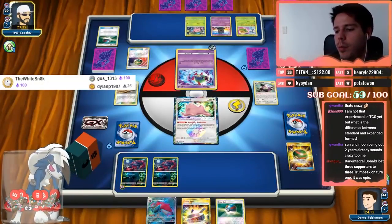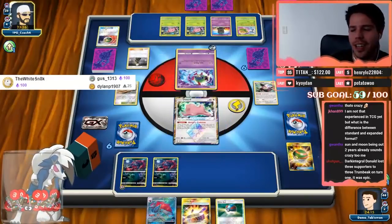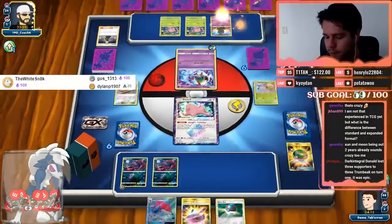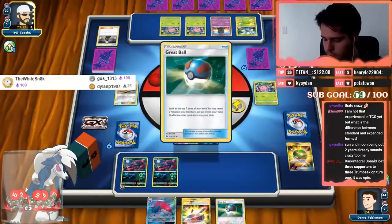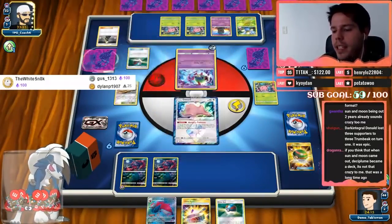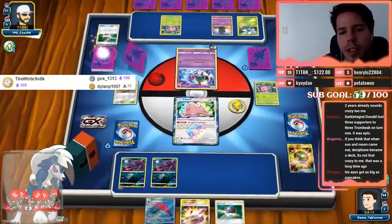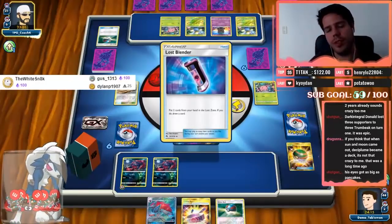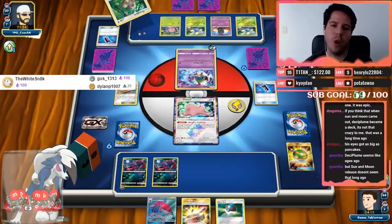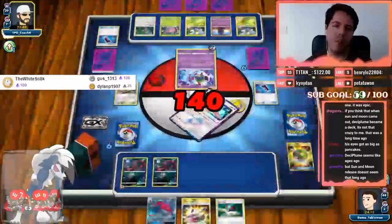Donald lost three supporters to three Jirachi on turn one — that's epic bad luck. How unlucky do you have to be? Deciplume became a deck indeed. Deciplume is like an origin deck for Tablemon — it was one of the cards or decks that allowed Tablemon to become a thing. One, two, three, four, five, six, seven Pokemon in the Lost Zone.